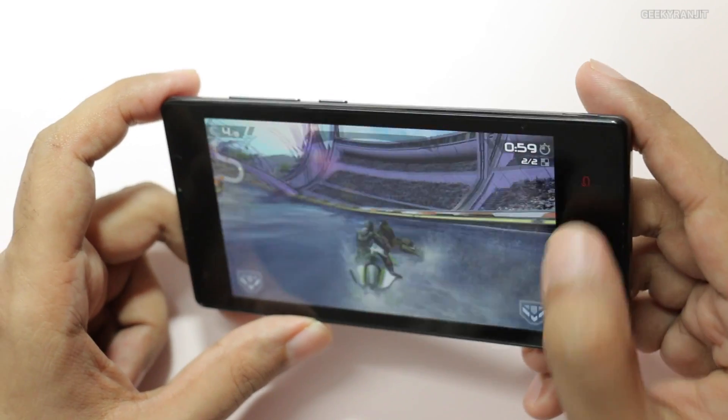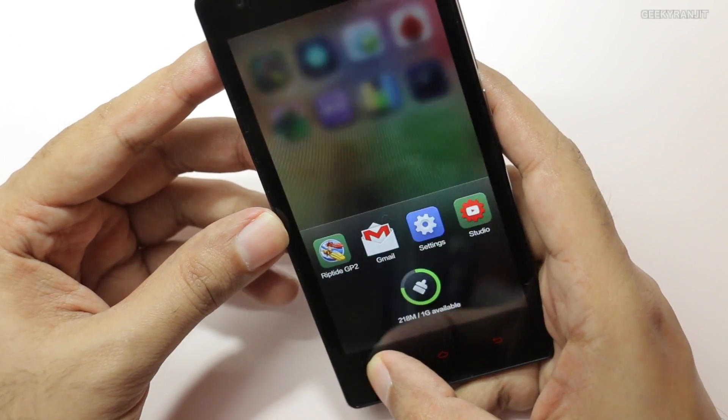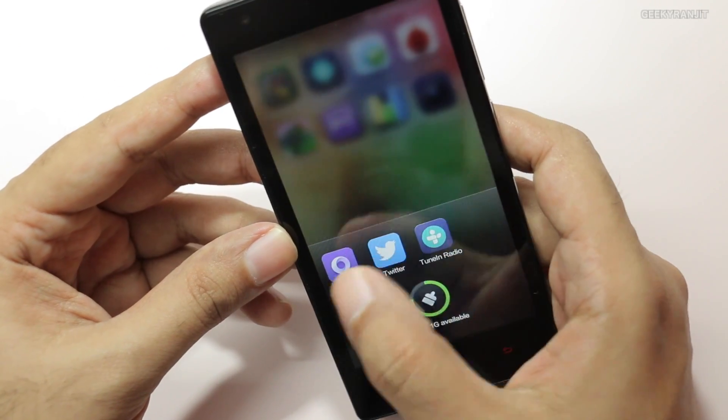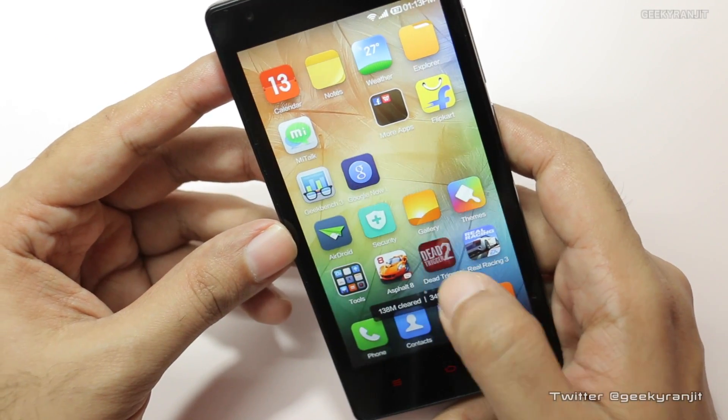Let me just get out of this one. For multitasking on this phone you just hold the menu button and you get to all the recent apps, and if you tap the clear button it'll kill all the apps. So now let's quickly move to Dead Trigger 2.